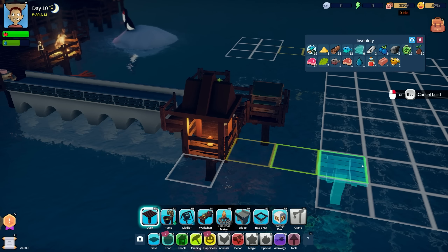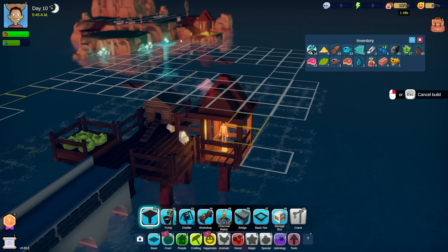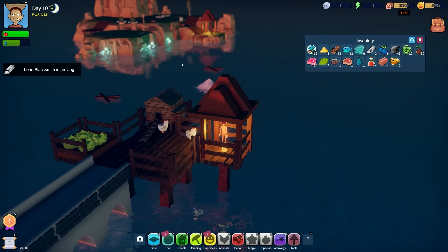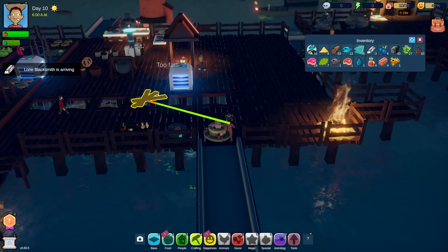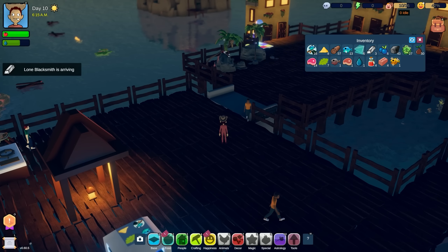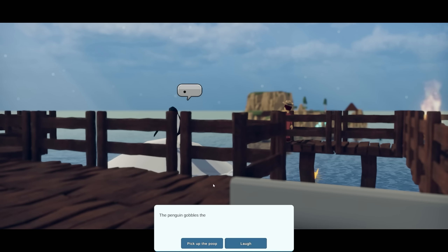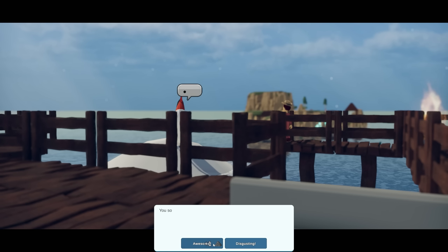How do we get to that island? We could build two bridge segments here, then build out a whole section towards the island - I bet there's berries and all kinds of good stuff up there! We'll focus on that eventually, but first we've got to focus on getting all our houses sorted and everybody happy, because our happiness is not great.